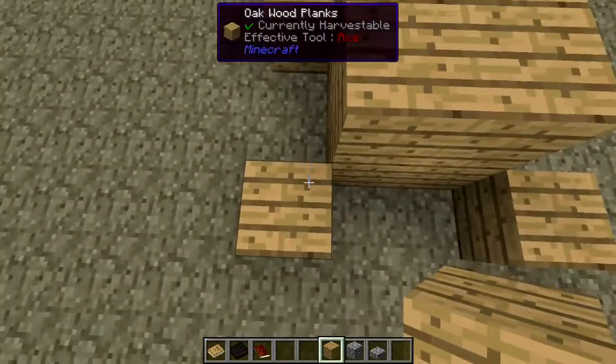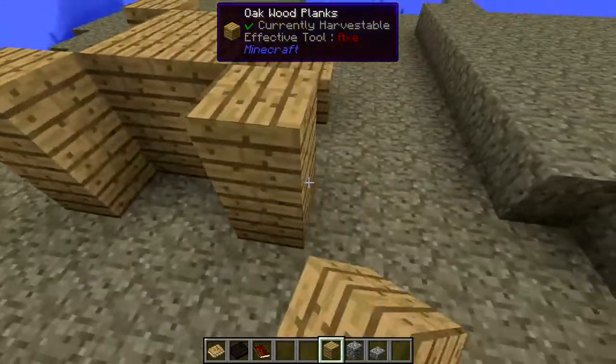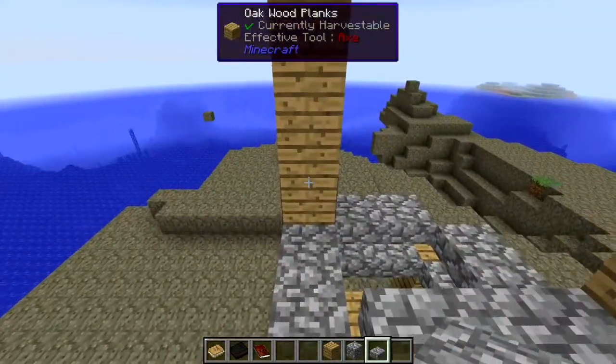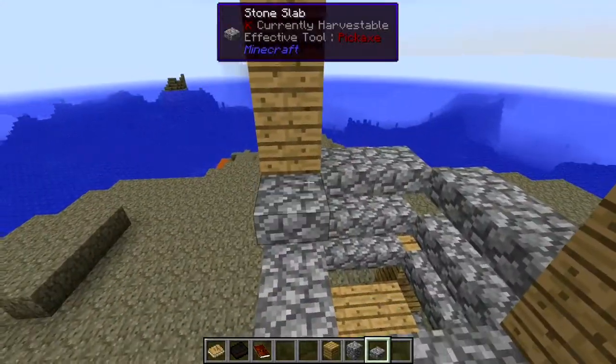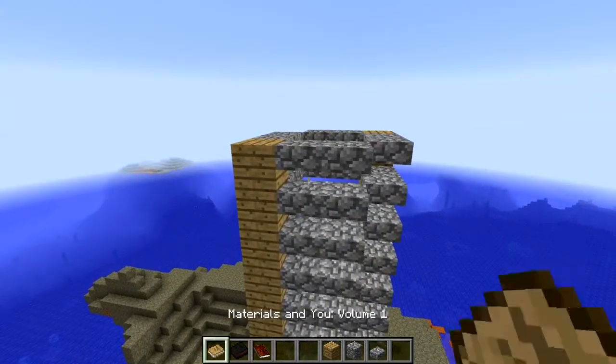Another variant of mob spawner that I have built in the past involves water channels. The water channel variant is not good for spawning endermen, so the roof of the spawning platforms I generally build only just high enough to minimise the chances of endermen spawning.